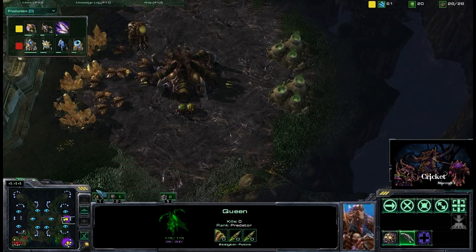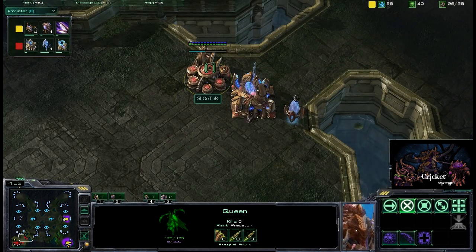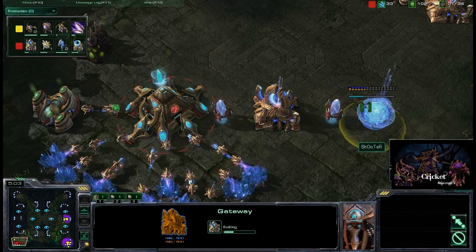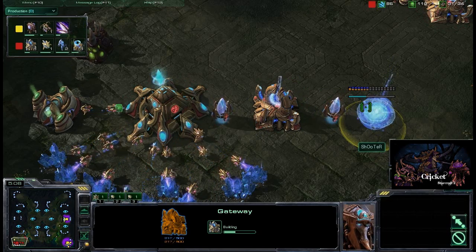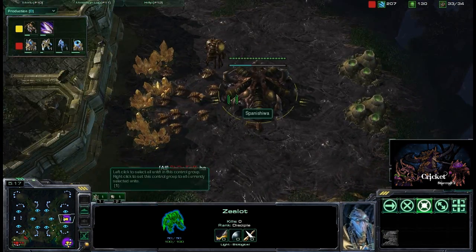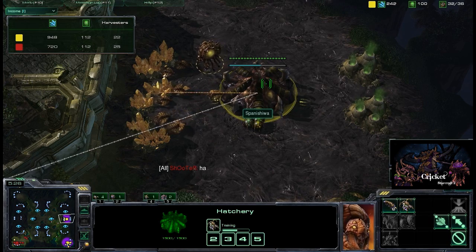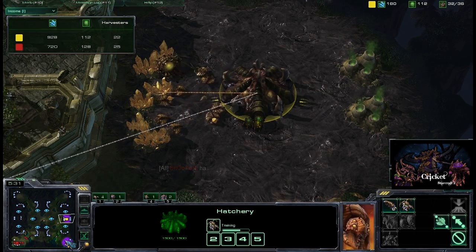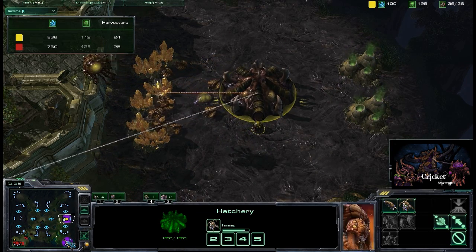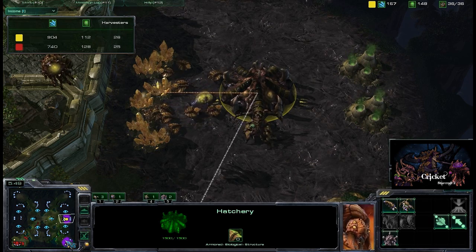SpanishWa has transferred the majority of his drones to the gold. Shooter has not even scouted this out yet — if you have the gold, transfer most of your drones there as long as you think you can hold it. His first queen is up from his main base and he's getting metabolic boost and his first four zerglings to scout things out. We see warp gate tech not really getting chrono boosted — doesn't look like a four-gate all-in. He's getting a third gate, warp gate tech is halfway done, and the income from SpanishWa has been able to skyrocket despite all the chrono boosts from the nexus.